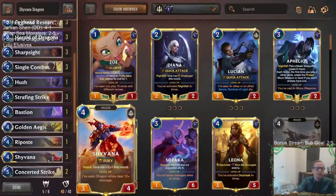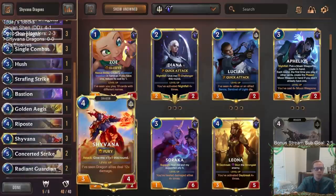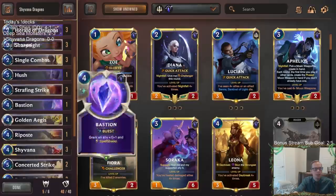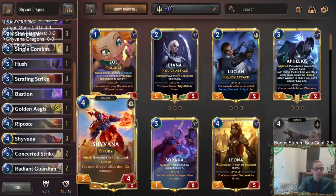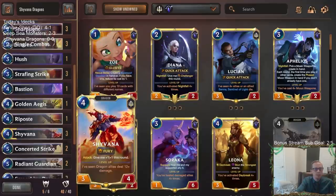We need Shivana to kill stuff so she can grow. We're playing Dragon Chow for the first time — this works perfectly with Shivana because whenever you play a dragon it strikes and draws a card. It's basically one mana to give your dragon +1/+1 from Fury and draw a card, while also helping Shivana's level-up. It's a perfect combination. We're also playing three Single Combat and three Strafing Strike because fight spells are really important — they level up Shivana and kill smaller things while growing her via Fury.